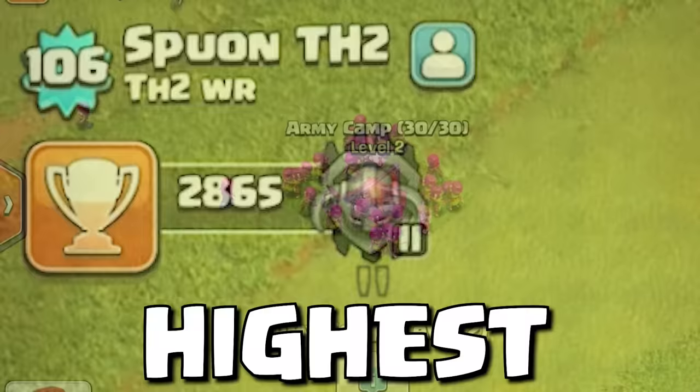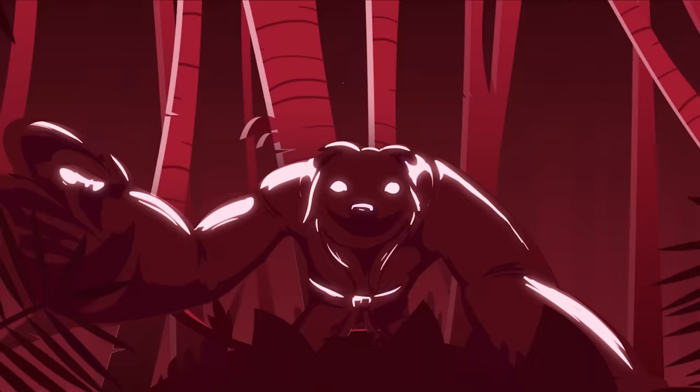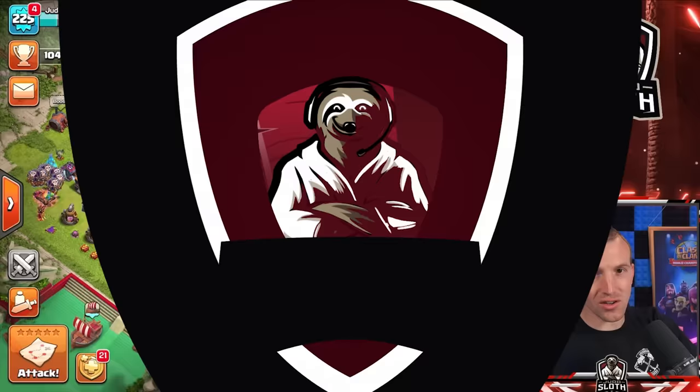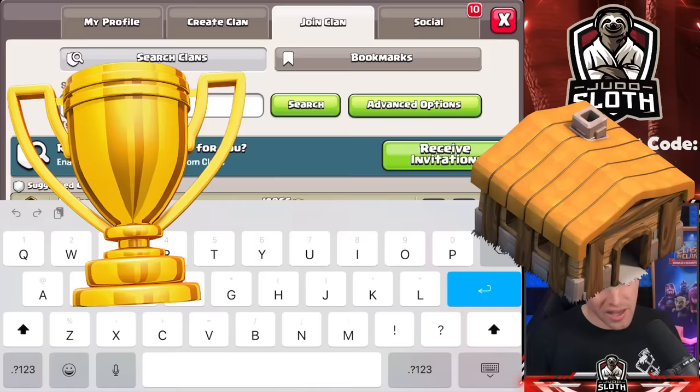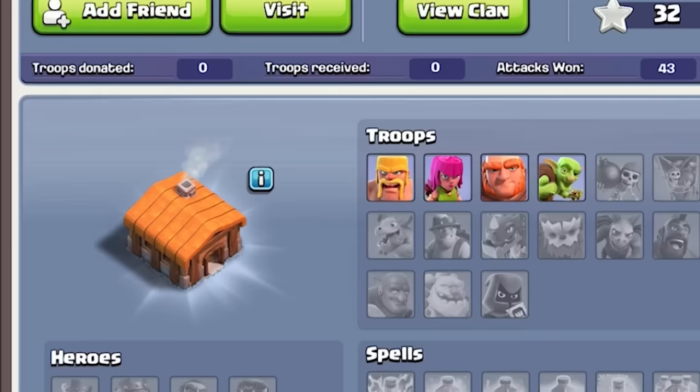The Town Hall 2 player with the highest trophies in the world is going to share his story with you, the attack strategies used, and exactly how he did it. Welcome back to the channel, I'm your host Judo Sloth. A subscriber recently reached out to me because he is now number one in the world when it comes to trophies as a Town Hall 2. He sent me information of a clan he had set up to share this with me — and there he is: Spion, a Town Hall 2 with 2,865 trophies.